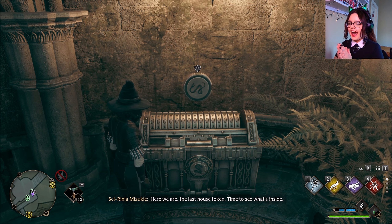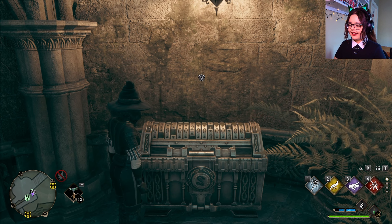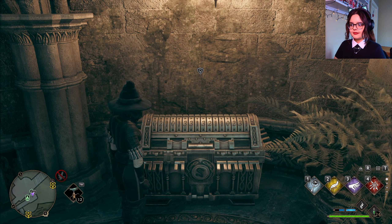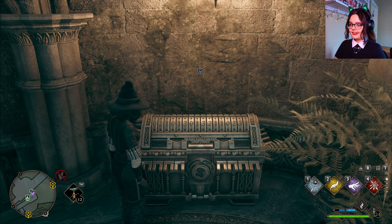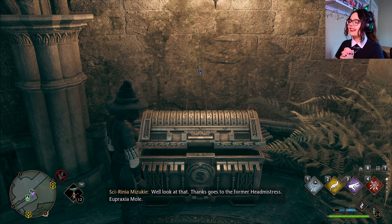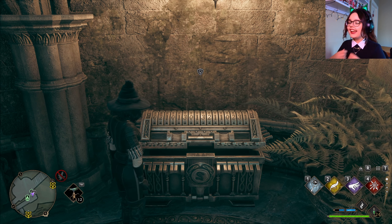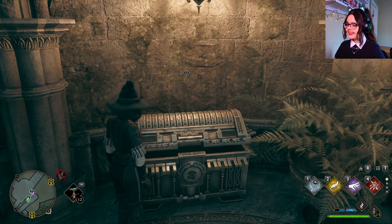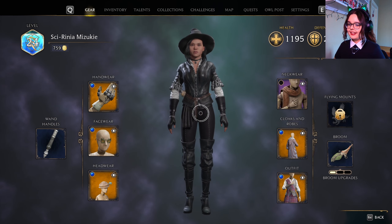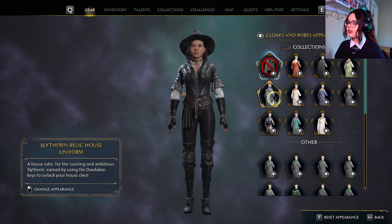House rooms — here we go. The last house token, time to see what's inside. Quest update: the Daedalian Keys. I got it! Guys, I got it. Why is there still a quest marker on it? Let me show you guys, if you have not seen it before — I present the house robes that you get with the keys.